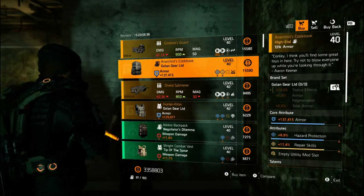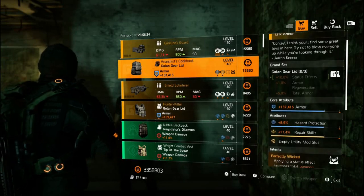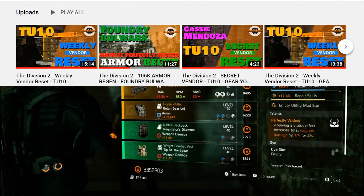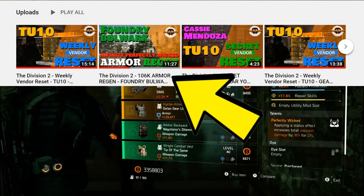The Anarchist's Cookbook comes with Perfectly Wicked and I love this talent. Applying a status effect increases your total weapon damage by 18% for 27 seconds. This is the talent I use on my armor regen build, and if you haven't checked out that video, after this one pop on over and give it a look too.